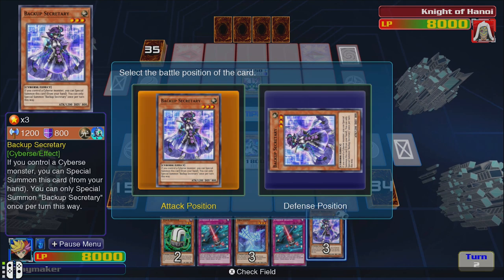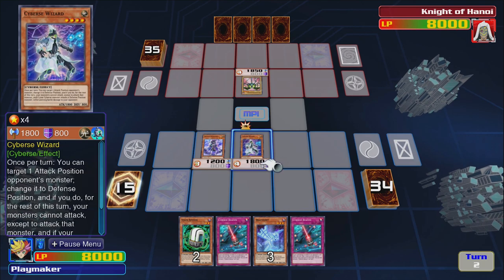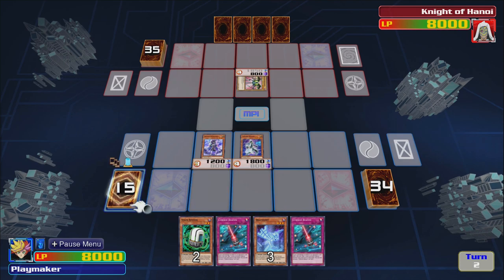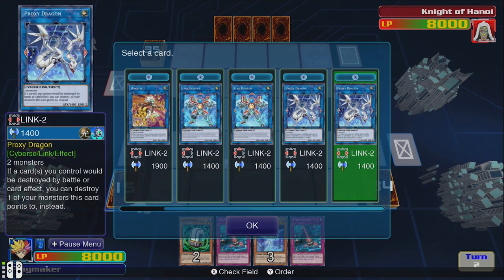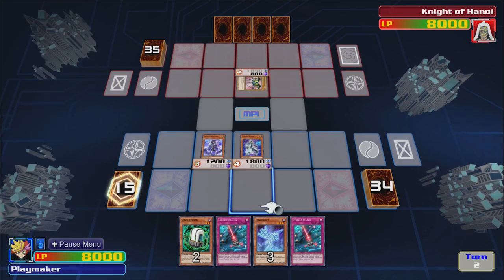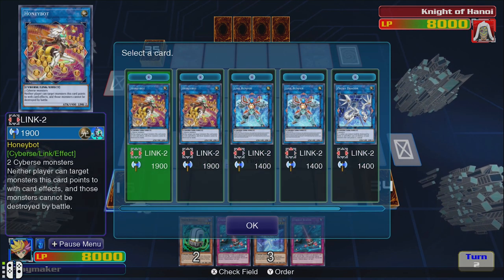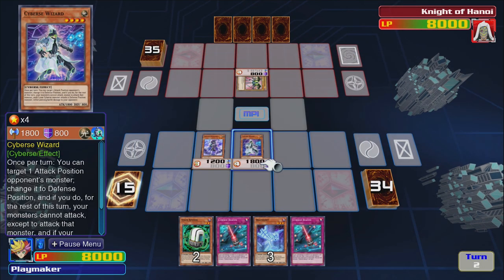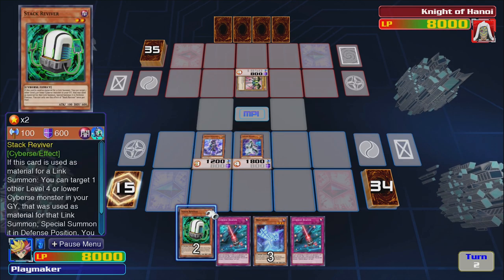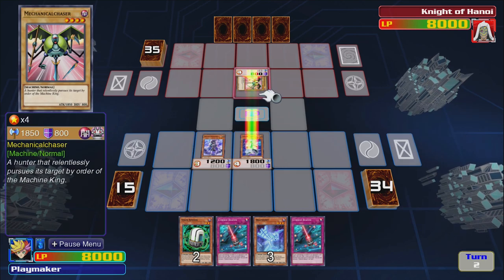Let's special summon this — this card looks cool. If we activate the effect first and put something in defense, what can we make? I'm not sure if we want to do any of this yet, because we won't be able to summon anything else — the arrows just point over to these zones and then here. So if we just attack first.